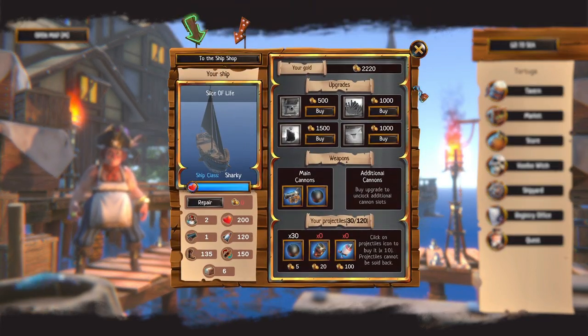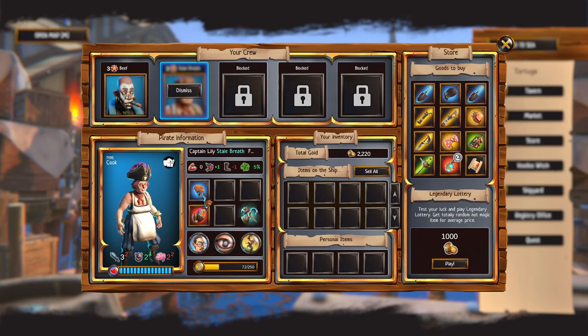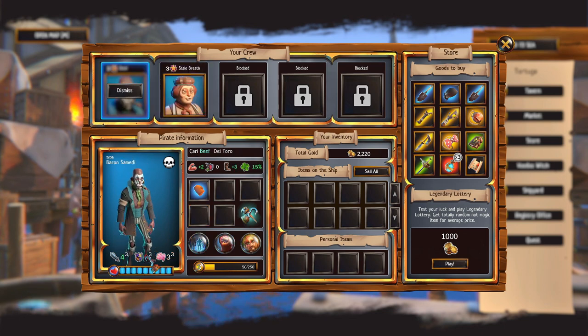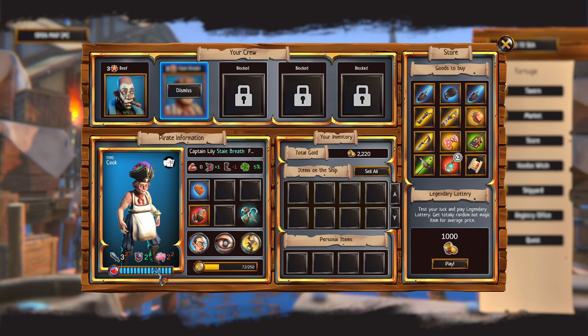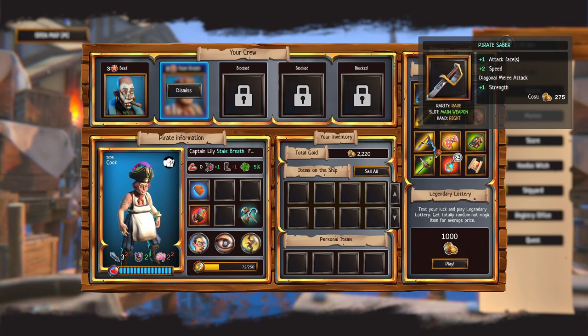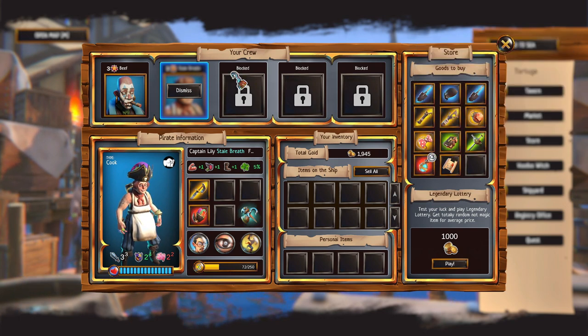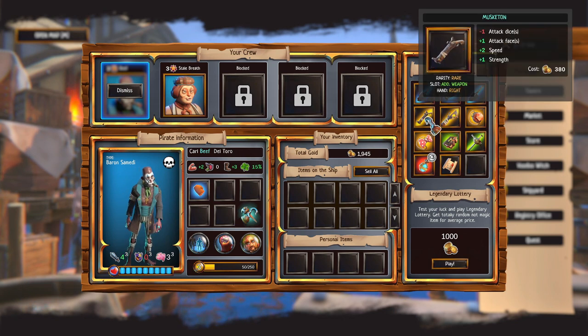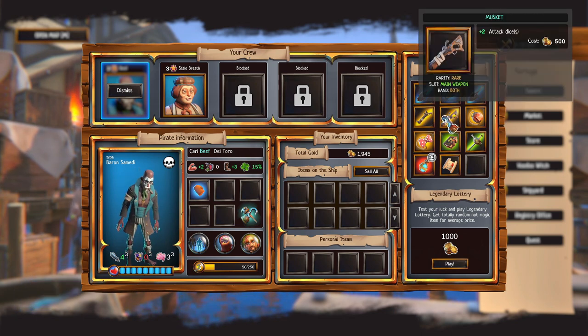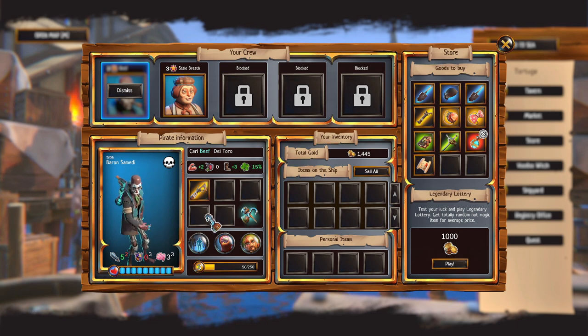Alright, shipyard. The tutorial goes over the tavern and buying items for your people. Right now I think they're unarmed. I'm gonna make this my main melee person — I'll buy this weapon. There we go, we have a weapon at least. No way I'm buying a treasure map for 600. I think I'll get a ranged weapon too — main weapon musket. I actually don't know what all the slots are.